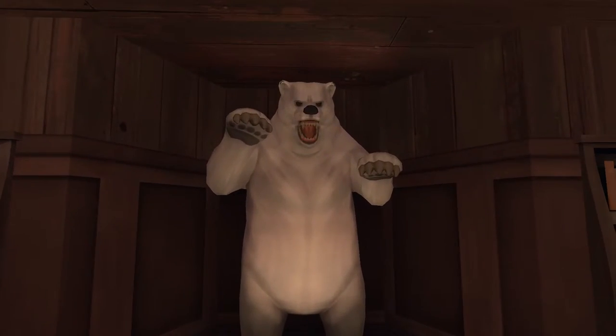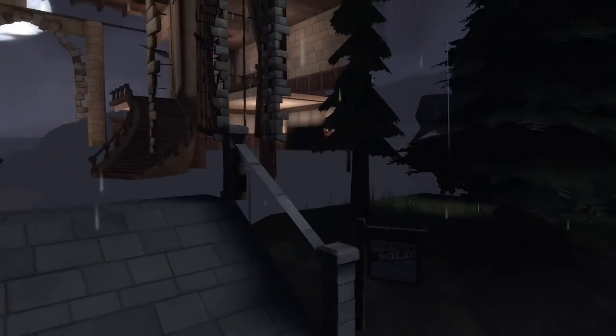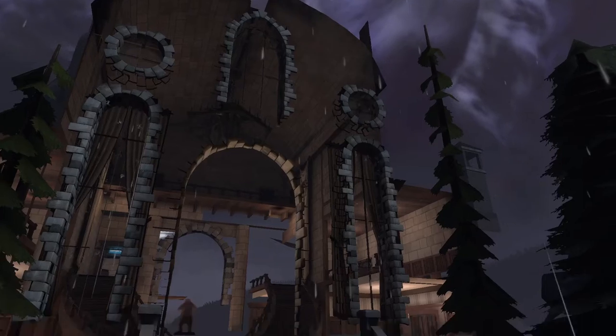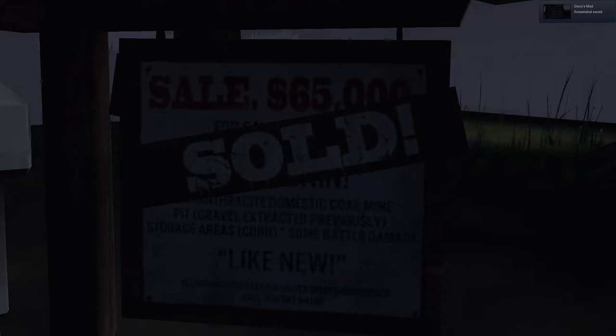I see a bear. Nothing on the plate at the front door. There's a front door, but they didn't skin the outside — I guess they figured you're never going to be here. Sale: $65,000, which is a lot of money back in the day. Sold. First sale — Anthracite domestic coal mine. Pet gravel extracted previously, storage areas, corn. Some battle damage, like new. I can't read it all, can we zoom in further?